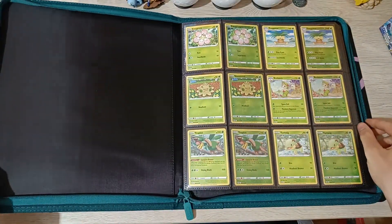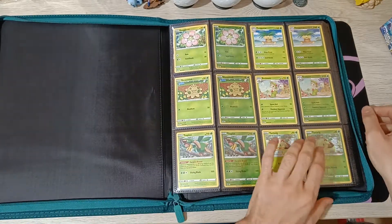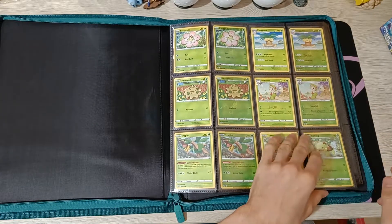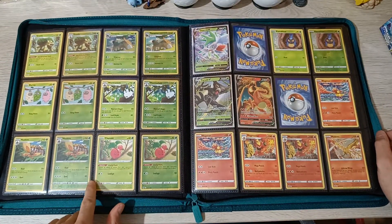The first page is full - look at that, looks beautiful. The last one I had to pull was the Reverse Turtwig and I managed to pull it. Second page is also full, awesome.